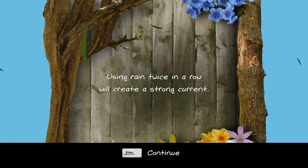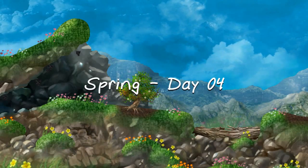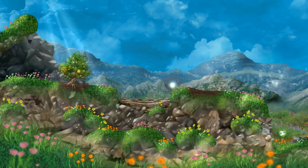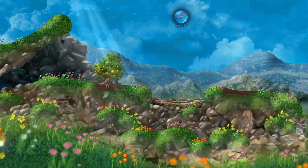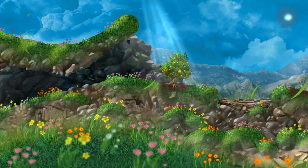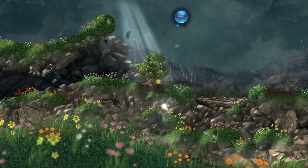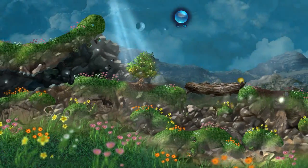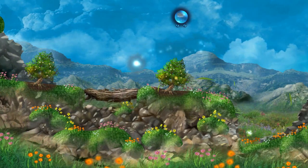Using rain twice in a row will create a strong current — good to know. Look at the caves and the way they sparkle, this is just so beautiful. We might need a strong current to carry the little seed up and over, and it looks like there's a breeze we might be able to catch. Let's see what happens when we make it rain — keep going little one, right across the log. That lands the tree over here; all right little seed, down you go.